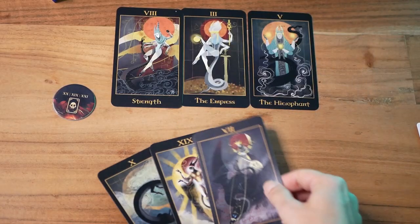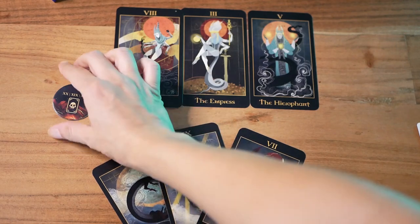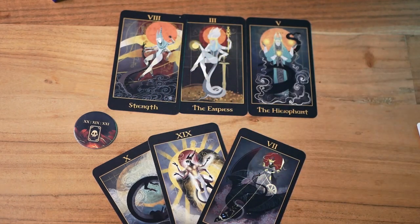At the end of the game players count the summed value of their trophies. Each Armageddon token they have counts as 10 victory points, and they also add half of the value of their current army. The player with the most points wins.